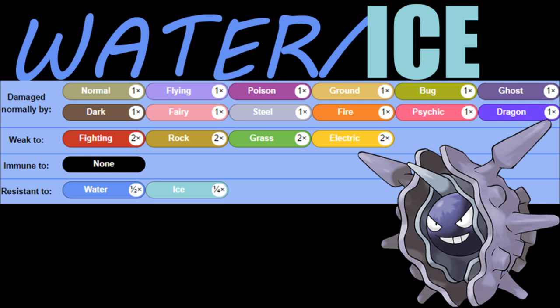Water Ice is an interesting typing, but not really too defensive. It only really resists itself, and with the Fighting and Rock weaknesses, you're going to be weak against your strongest stat, because Fighting and Rock are generally mostly physical. And then you have Grass and Electric, but whenever you get hit by a special attack, it's pretty much lights out for Cloyster.